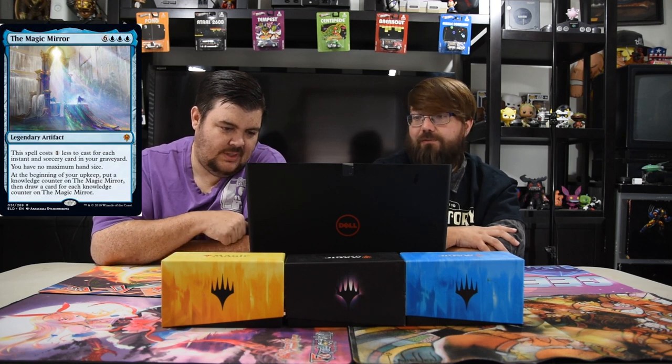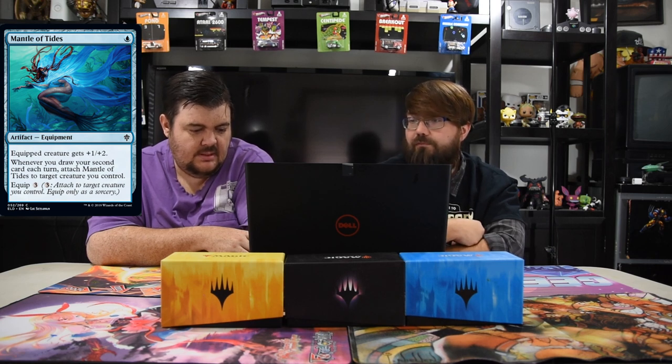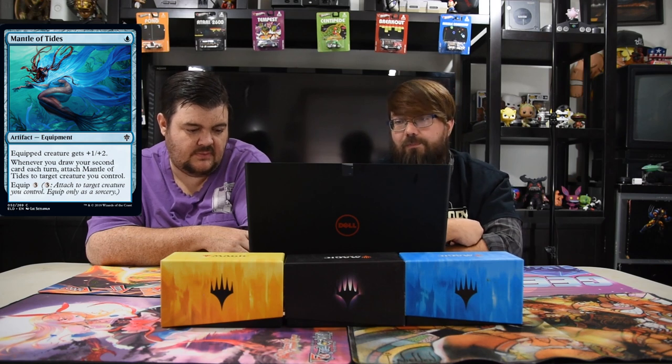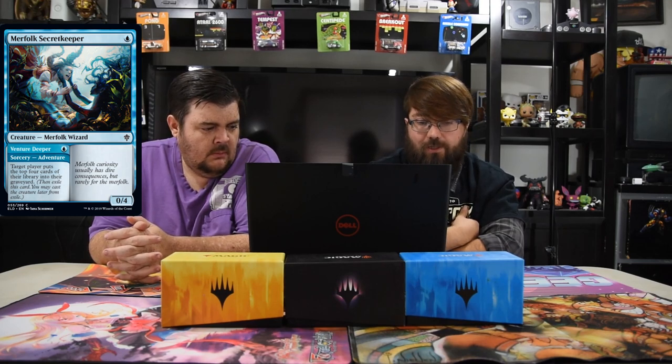Mantle of Tides — one blue artifact equipment. Equipped creature gets plus one plus two. Whenever you draw your second card each turn, attach Mantle to target creature you control — equip cost is three otherwise. It's not too bad — effectively free if you're drawing a second card. Marvel Secret Keeper — one blue, zero-four, with Adventure: Venture Deeper — one blue sorcery, target player puts the top four cards of their library into their graveyard. Really good for a mill deck — play the mill spell first, then get a zero-four blocker. That's pretty insane for Limited.